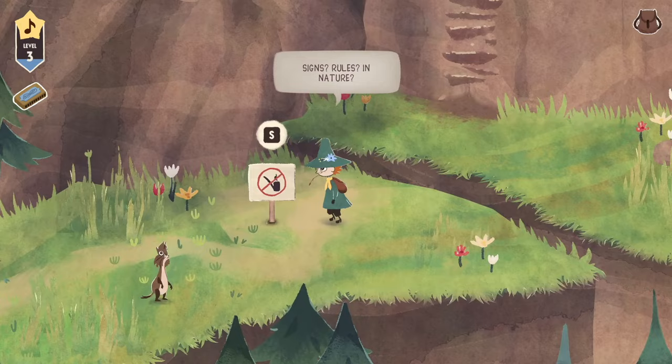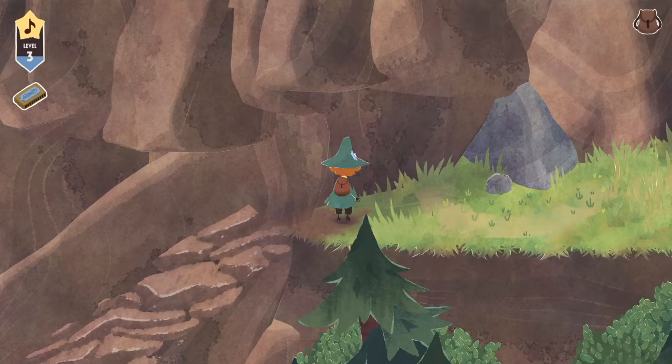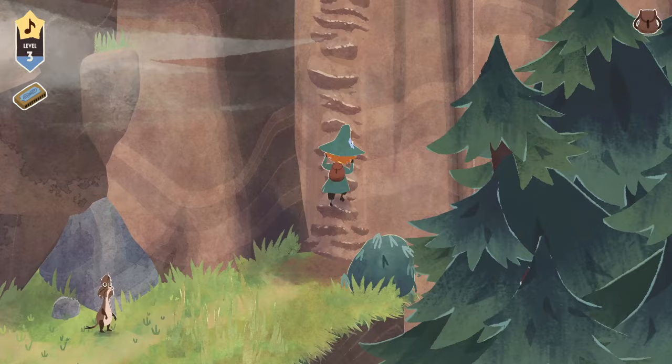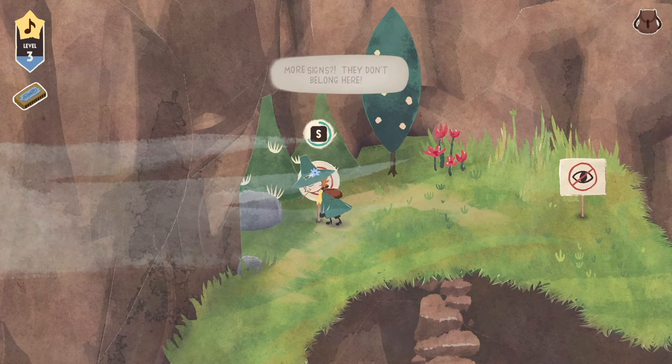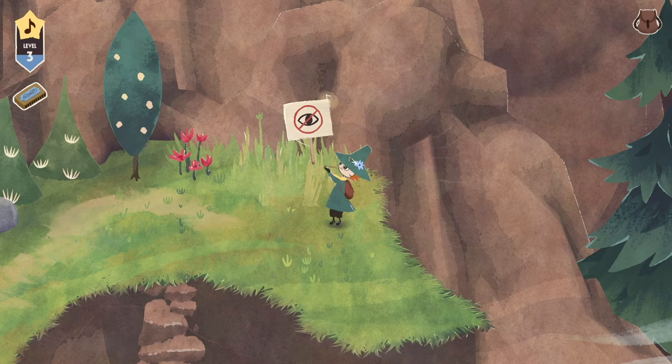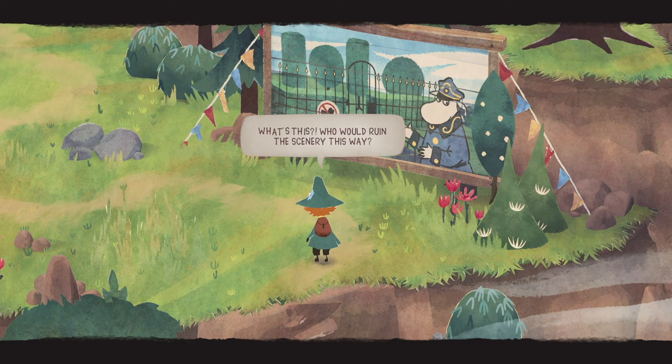'Signs? Rules? In nature? Who would do something like this?' This is random, but do you ever think about how fit you would be if you had a full VR setup so that in order to run in the game you actually had to run in real life? Imagine how much running I'd do in a day between Animal Crossing, Fortnite, and now Snufkin. More signs — they don't belong here. What does 'no looking' even mean? 'Who would ruin the scenery this way? Something is terribly wrong. I can feel it.' Snufkin is picking up on the vibes.